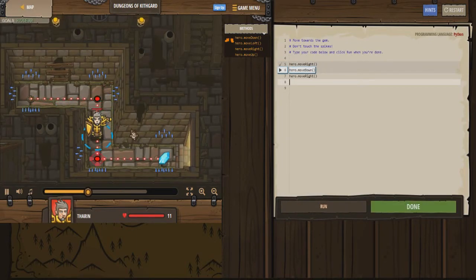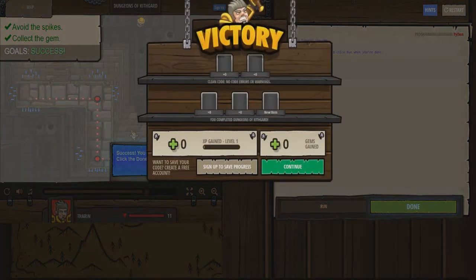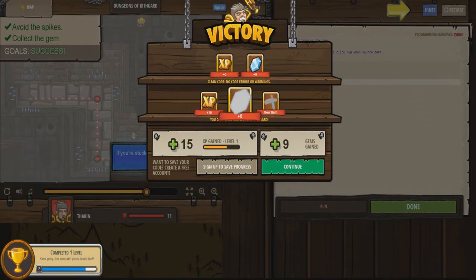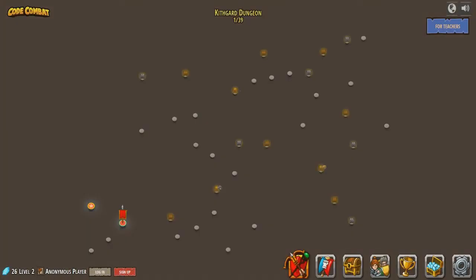Then we can run that as well and you should go over and collect the gem, and that should be it. This game actually does have combat and stuff like that as well, but this is just like the tutorial to get you started. We hit done and got a little bit of XP, a couple of gems, and a leather belt. Let's hit continue.